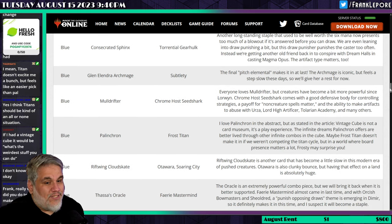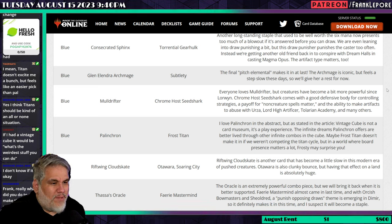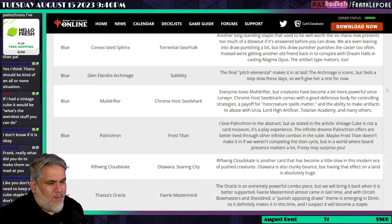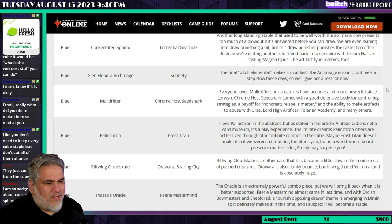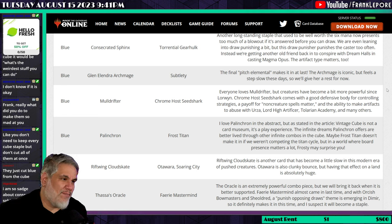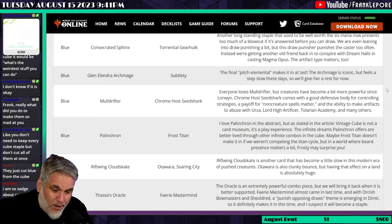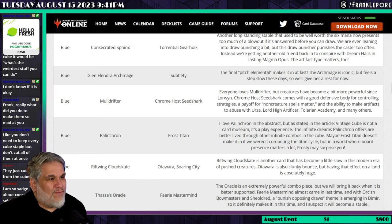Thassa's Oracle comes out, and I'm totally fine with this. Faerie Mastermind comes in. The article says the Oracle is an extremely powerful combo piece but they'll bring it back when better supported. Faerie Mastermind almost made it in last time, and with Orcish Bowmasters and Shieldred, a punish-opposing-draws theme is emerging in Dimir, so it definitely makes it in this time and will likely become a staple. I don't love Thassa's Oracle — it promotes one-sided play where someone just runs through their whole deck and wins. That's similar to why I don't love storm as an archetype.